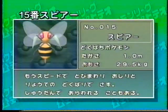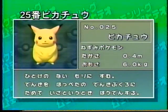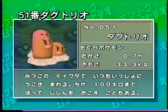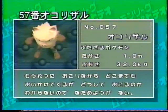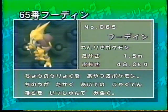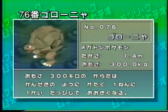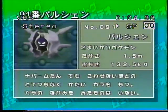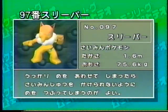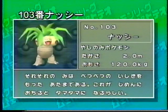このコーナーでは、今回のポケモンスタジアムカップでエントリー可能なポケモン33体を紹介する。ポケモンナンバー15番スピア、22番オニドリル、25番ピカチュウ、31番ニドクイン、34番ニドキング、51番ダグトリオ、57番オコリザル、59番ウィンディ、65番フーディン、68番カイリキー、76番ゴローニャ、82番レアコイル、91番パルシェン、94番ゲンガー、95番イワーク、97番スリーパー、101番マルマイン、103番ナッシー。